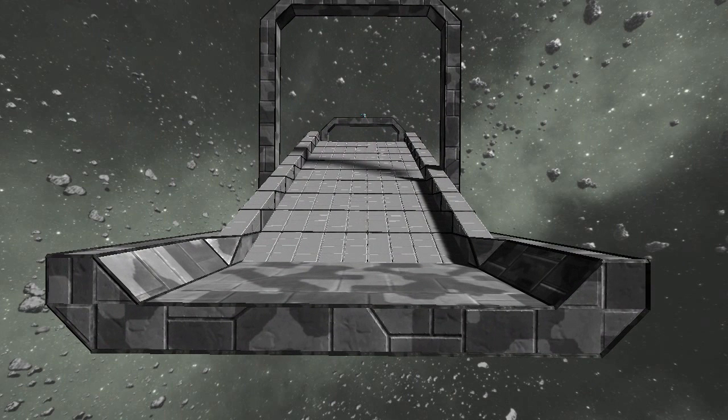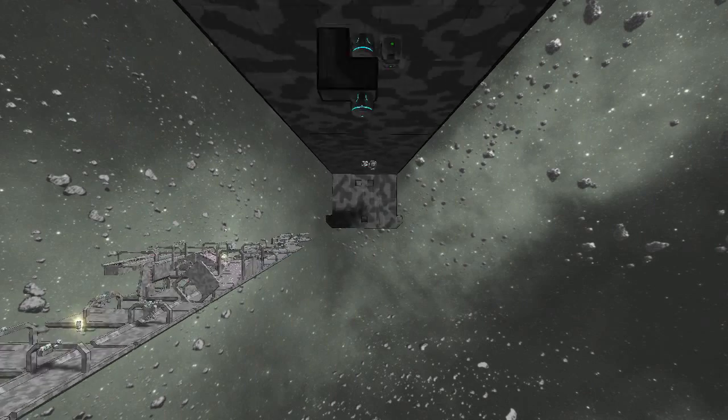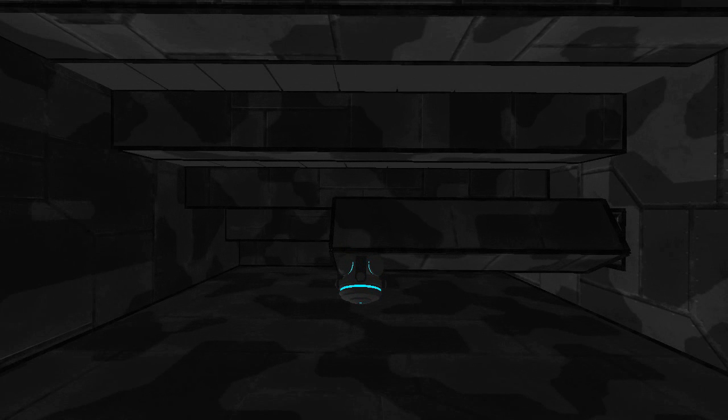First, we have updates to the ramp. Previously, because I couldn't copy and paste rotors, I had to replace the rotary gravity gen underneath the ramp with a series of stationary gravity generators pointing upwards to get you up the ramp. Now that you can copy and paste rotors, I've reverted back to using the rotary gravity gens because it's a little bit easier, cleaner, and works better.